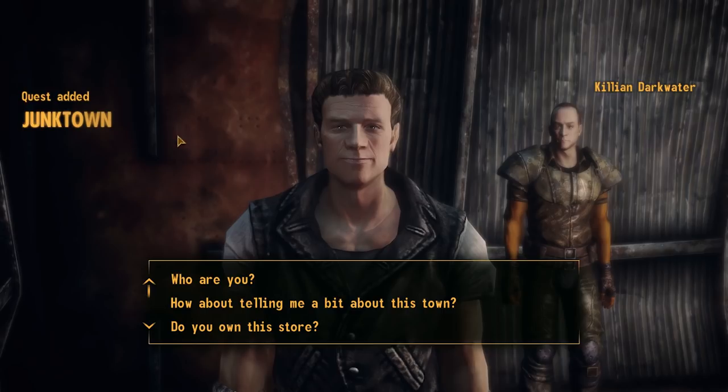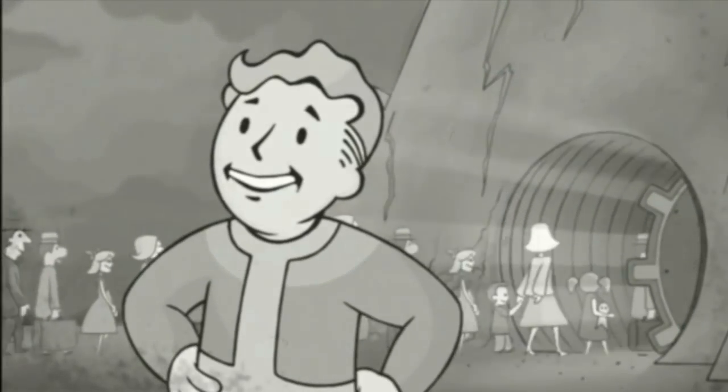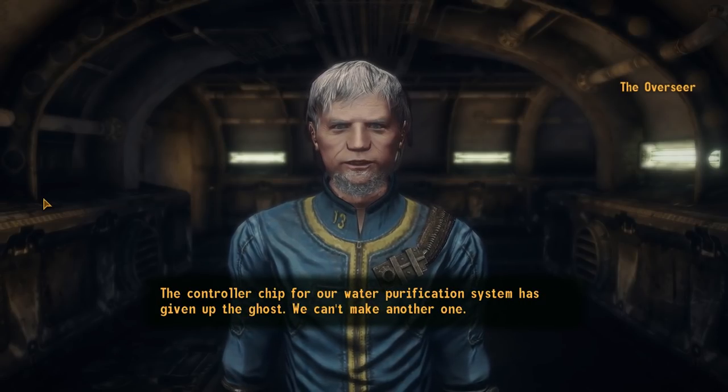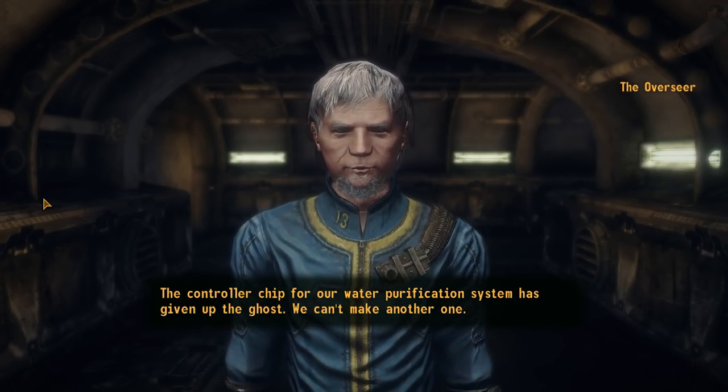The execution with this mod is actually really interesting. After downloading this, you can return to Doc Mitchell's house. Inside, you'll find a little book that will take you to a totally new land — that of Fallout 1. From here, you're going to basically start Fallout 1 like you traditionally would. It's actually pretty cool. If you've ever played the original game, you'll immediately get that rush of nostalgia, some flashbacks.